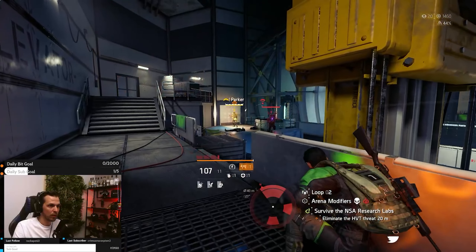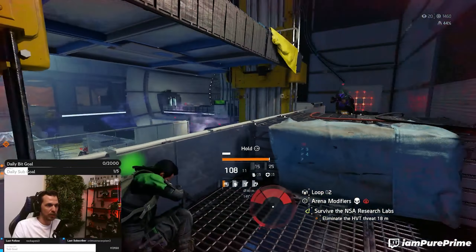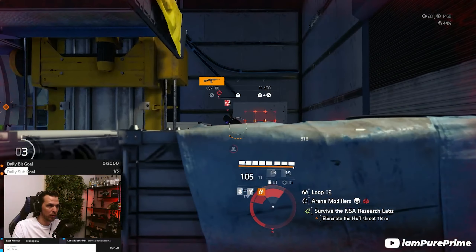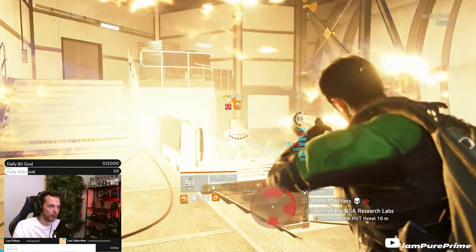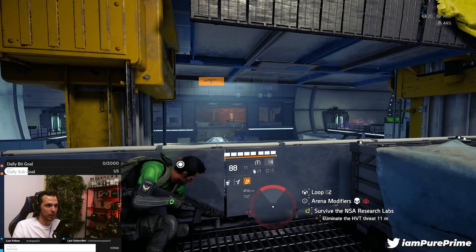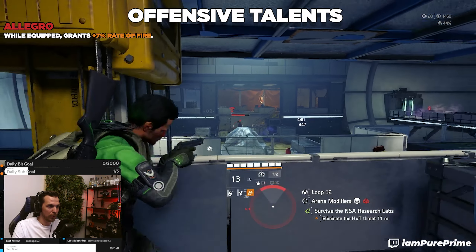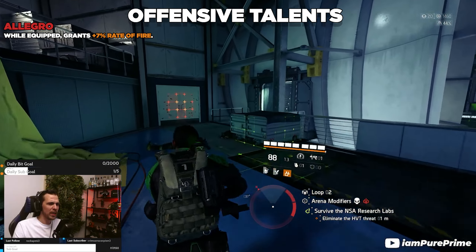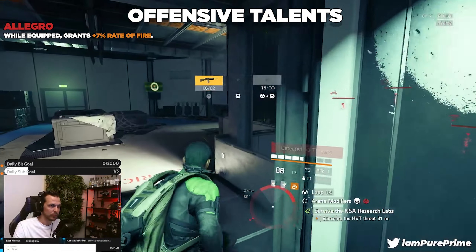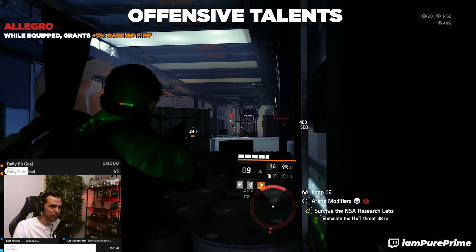So let's start with the best offensive talents you can go for within the game mode. Again, a reminder this is all about preferred gameplay style. The first one is allegro — while equipped, grants 7% rate of fire. This is hands down the best way to get some free DPS: the faster you fire, the faster bullets come out of your gun, the more DPS you do.